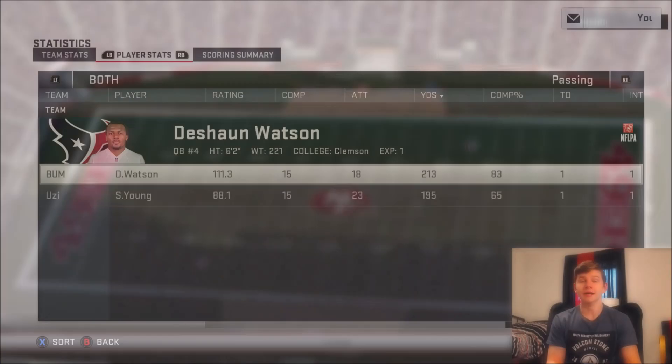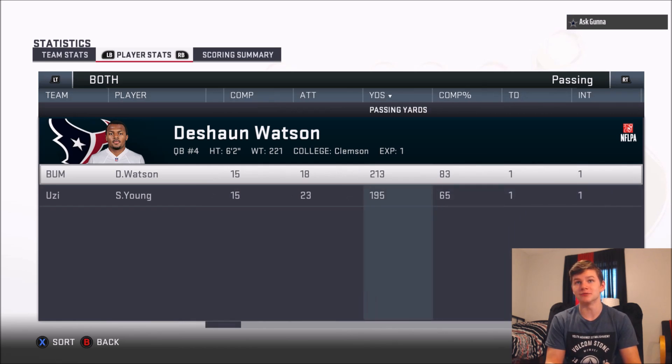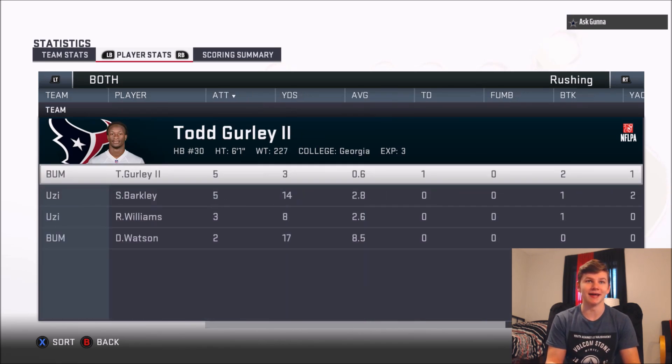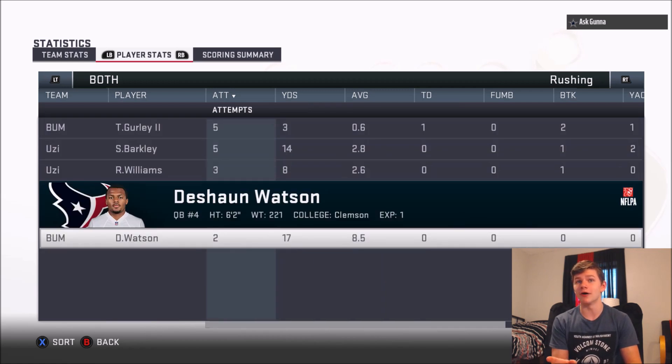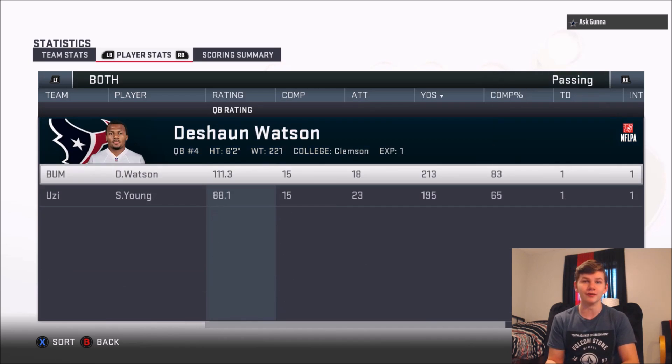Overall DeShaun Watson went 15 for 18, 213 yards, one touchdown, one interception — the interception was my fault right before the half. Rushing-wise we couldn't do anything — Gurley had five rushes for three yards though with a touchdown in that read option, and Watson two for 17. I hope you guys enjoyed the video — smash the like button, subscribe, and comment your opinions on the new MVP DeShaun Watson. I'm personally going to stick with Michael Vick and really hoping he gets an Ultimate Legend card soon. See you guys next time.